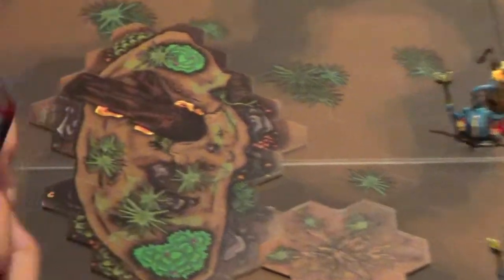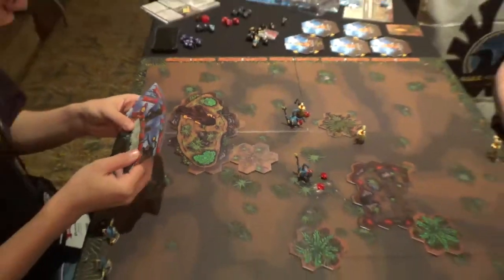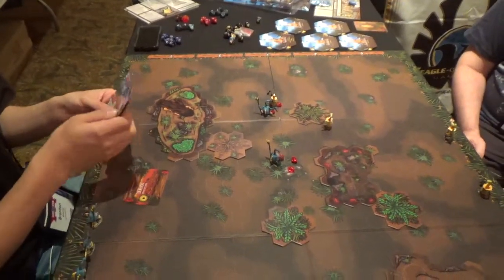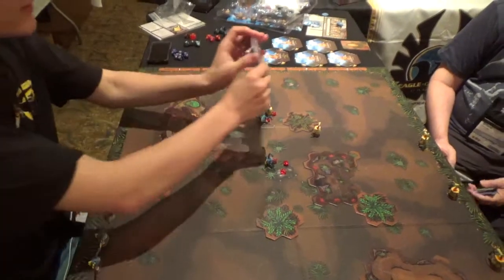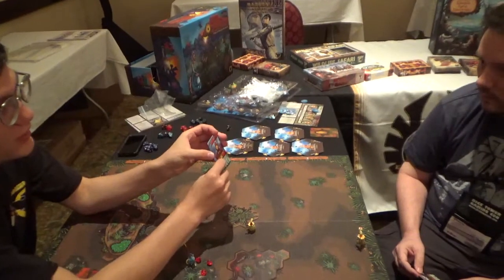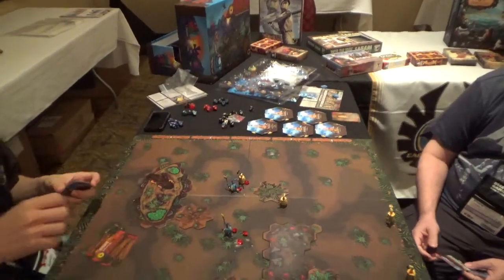So you choose a card — for you, you're going to choose a defense card. I'm going to choose an attacking card. And cards with a yellow coin on it, like this one — the plus number is how many dice you add to whatever you want. So I'm going to put that in there.